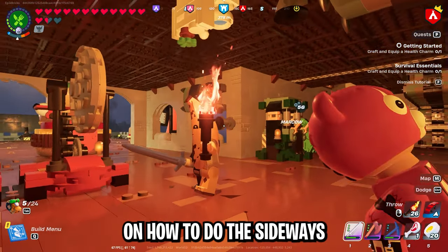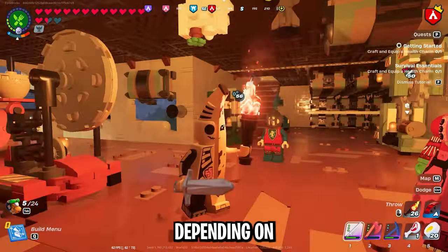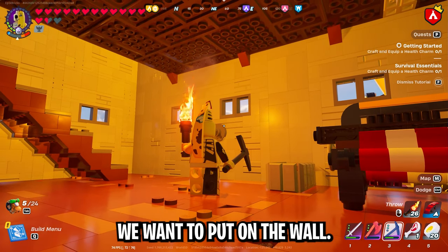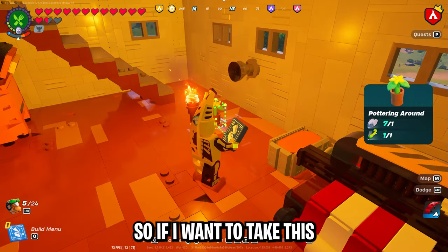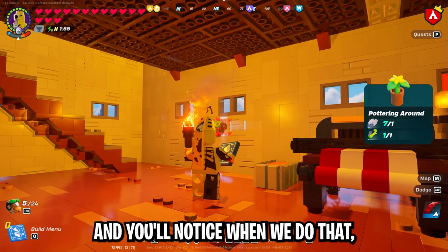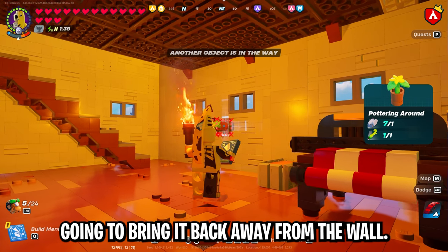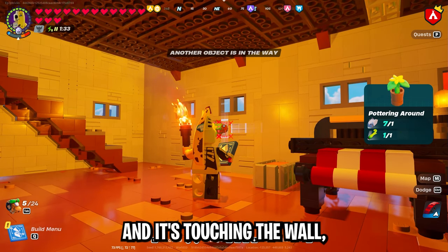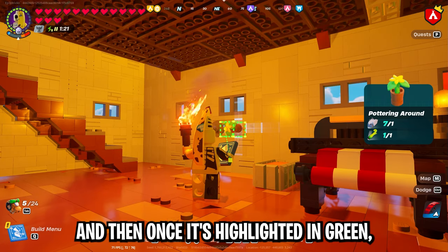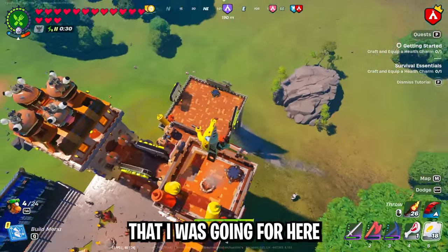Let me give you guys a quick crash course on how to do the sideways and upside-down building techniques. Basically, it comes down to thrusters. You're going to put it on the wall or the ceiling depending on if you want your item on the wall or the ceiling. Once you have your thruster on the wall, pull out any item you want to place and aim your crosshair right at the base of the thruster. You'll notice the item will turn sideways. You don't want to look further up the thruster because that will bring it back away from the wall. Once your crosshair is lined up and it's touching the wall, use the nudge feature to nudge it away from the thruster without moving your camera. Once it's highlighted in green, you're able to place it. You can do this with essentially any item, including a toilet on the ceiling.